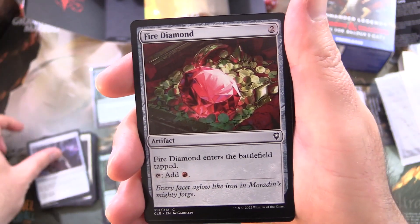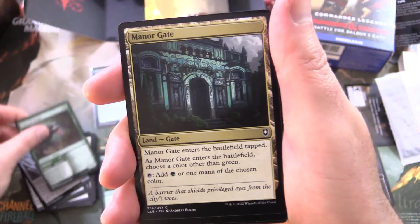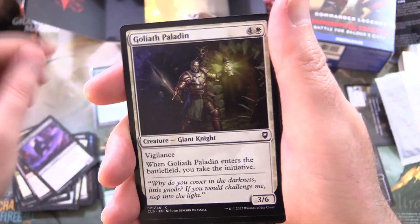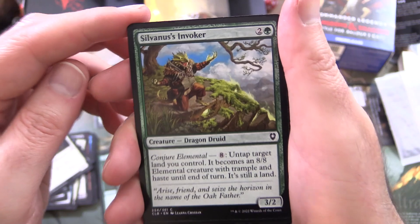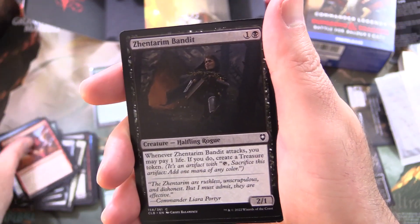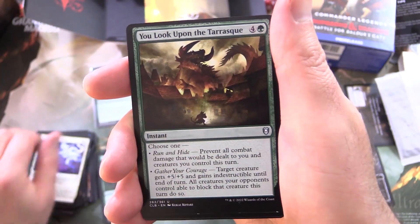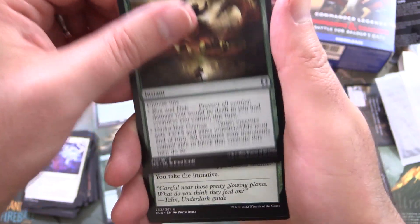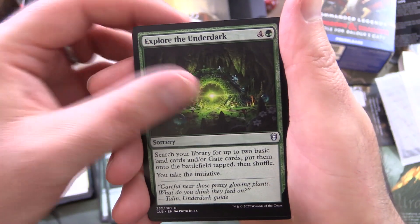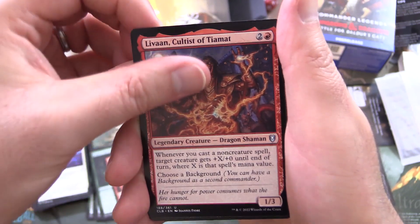We have Universal Solvent, Fire Diamond, Pilgrim's Eye, Colossal Badger — I love it — Manor Gate, Carnelian Orb of Dragonkind, Merfolk's Invoker, Goliath Paladin, Sylvanus' Invoker, Dream Fracture, Shiny Impetus, Zentarum Bandit, Astral Confrontation. And for uncommons: You Look Upon the Tarrasque — have you encountered the Tarrasque in your D&D games? Let me know. Explore the Underdark, Thunder Wave, Livan Cultus of Tiamat.